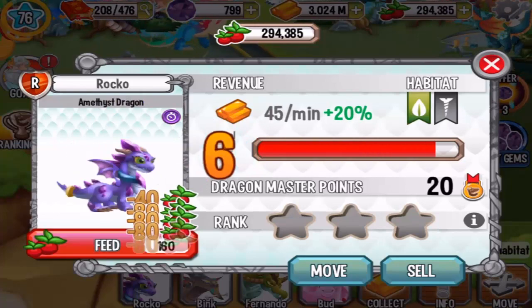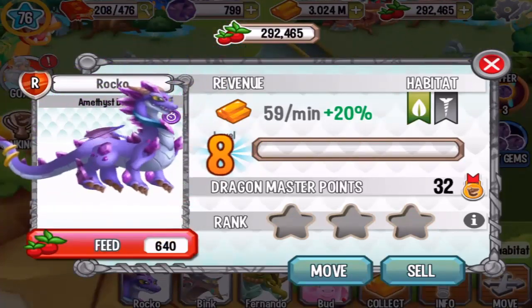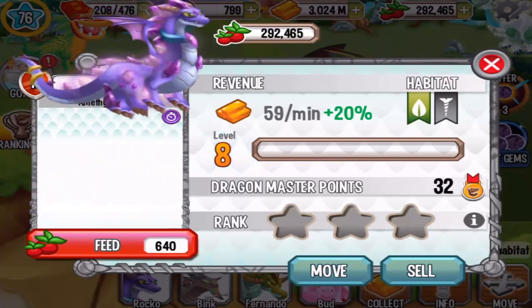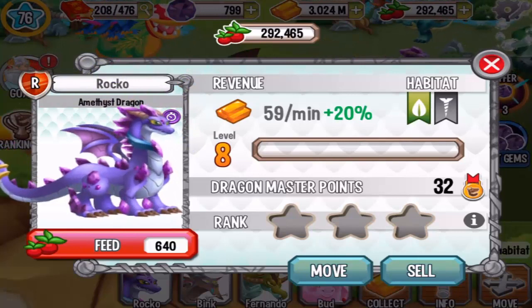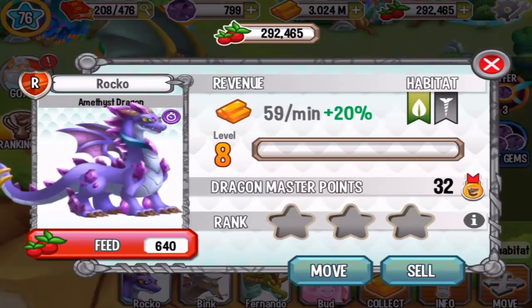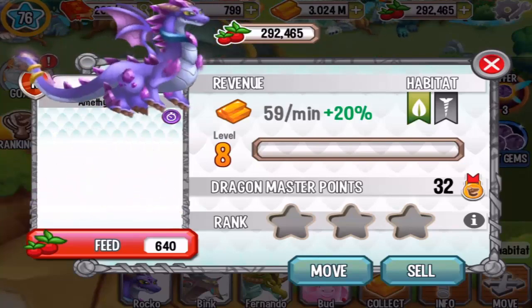Let's see him in the habitat — check it out, small dragon. Let's level him up to level 7. The amethyst dragon is fully evolved; they called it Rocco. Alright, that's nice.